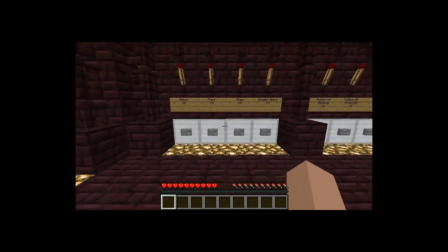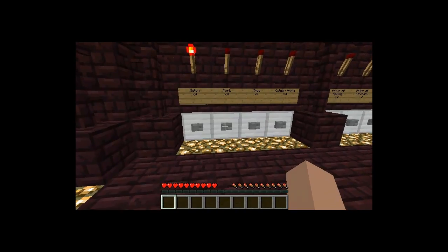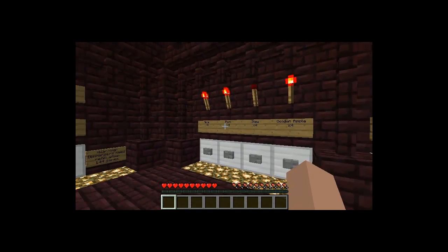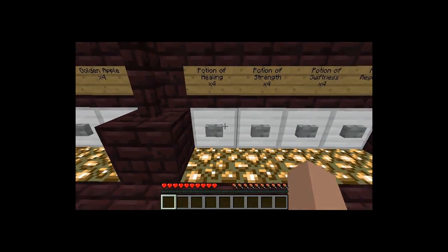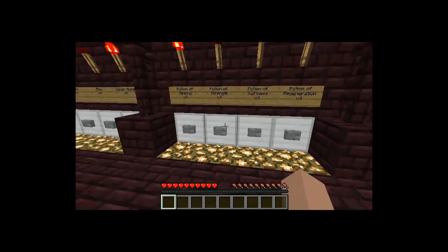Over here, you have your food. You can have any amount you want. Say I wanted a melon, you hit the button. If I wanted some pork, I'd hit that button. And if I also wanted some golden apples, I could hit that. On this side you can have as many of these as you want, but on that side you can only select one of each. And for potions, I'll choose a healing and a swiftness.